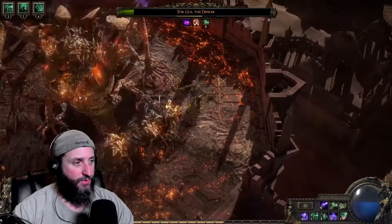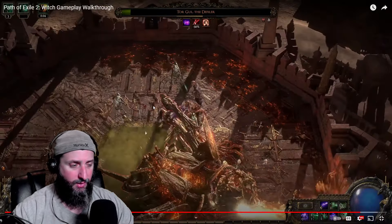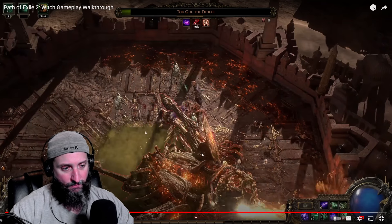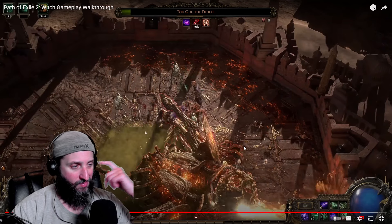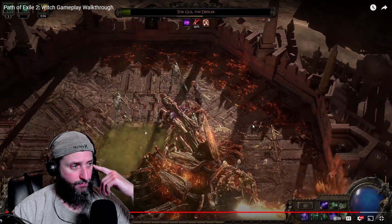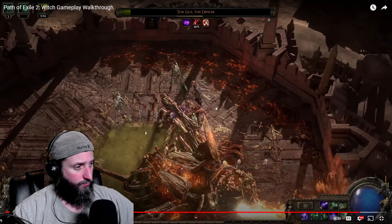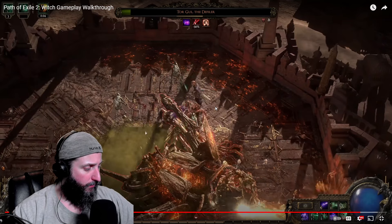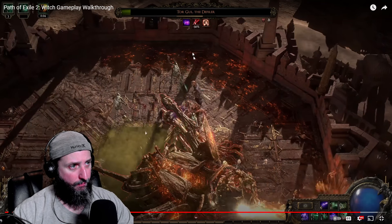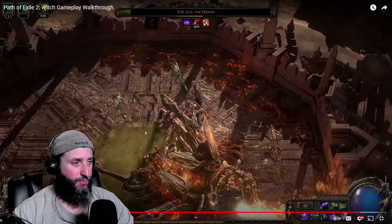That was one of the problems with playing minions in POE 1 — you couldn't really cast any other spells, especially going all-in on minions, because you'd have no mana or very little mana since you'd be reserving it all for auras. It's really cool that they have a separate resource just for minions. It definitely allows you to cast spells on top of summoning minions. There will probably be auras later in the game that reserve mana, but that's going to be a cost-benefit analysis — it allows you to do more than just be essentially a glorified bot.